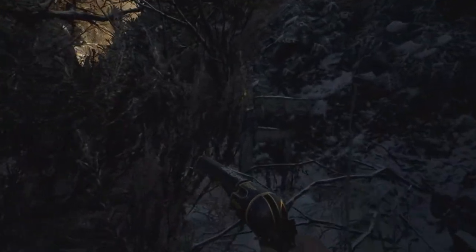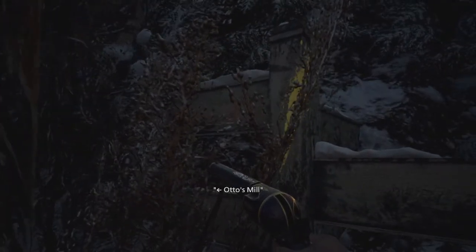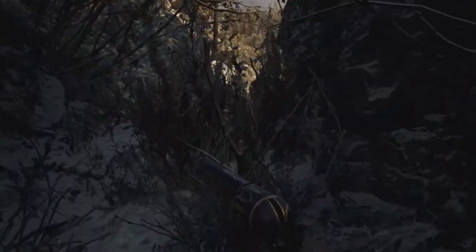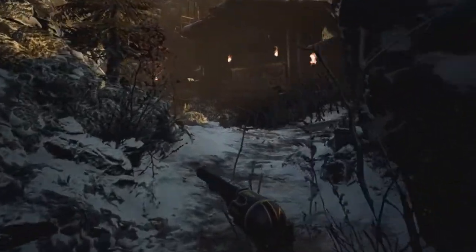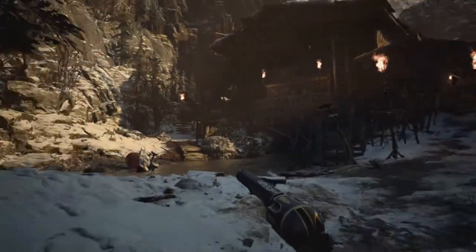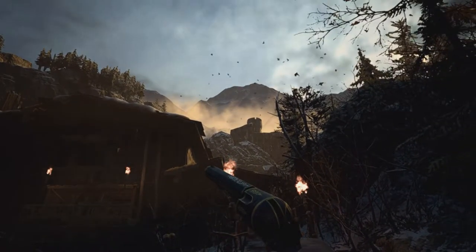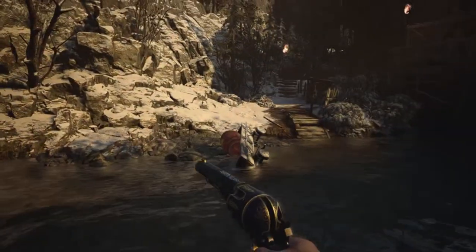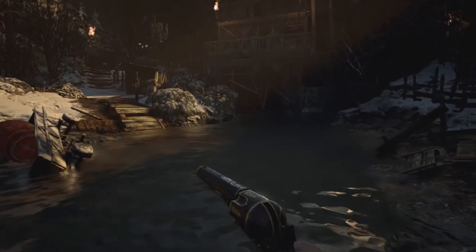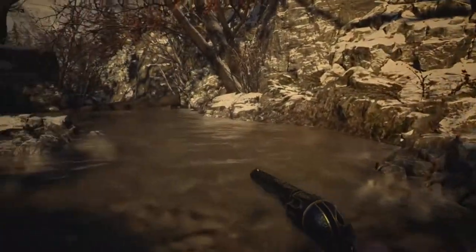Good luck — yeah, I'm gonna need it. What's this area? It's unexplored — Otto's Mill. I guess I'm gonna check it out. What's Otto cooking? Now this area is huge. What are those barrels doing there? I guess they're there for some purpose.